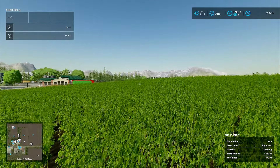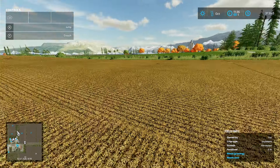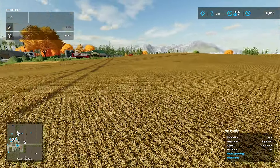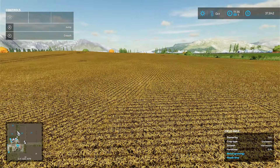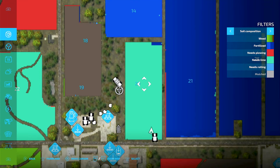Your first step is to wait till your field is harvested. That's your starting point to get it to 100%. You see here my field is harvested, and then I check the soil condition and it says it needs lime.